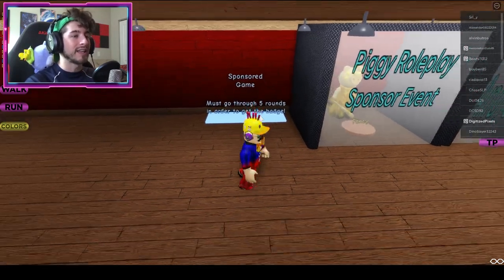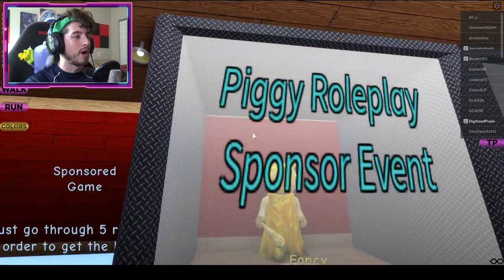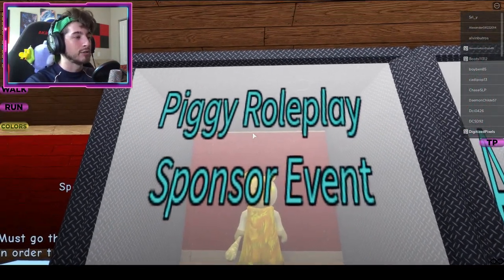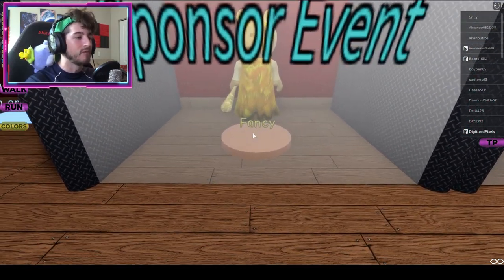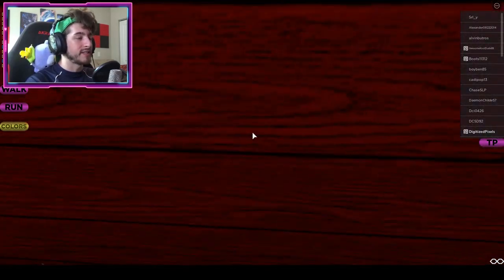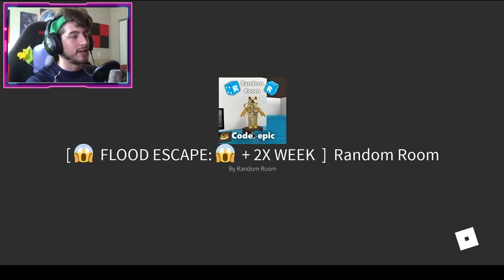You must go through five rounds in order to get the morph. It's the exclusive Piggy Roleplay Sponsor Event — Fancy Piggy. To get this, what you gotta do is simply step on that and then it will send you to this game called Random Room.